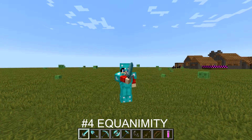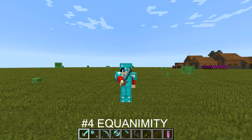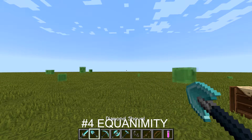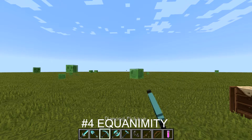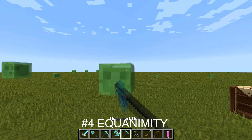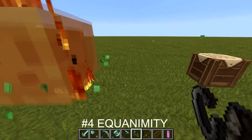Coming in at the number four spot is Aqua Immunity — I can't really say it, I'll pop the name up on the screen. But this texture pack is amazing. I was debating on switching to this overall. I definitely recommend you guys try it out and play some PvP with it, and even build some blocks with it because it's really cool. It works great in creative and even in survival — it's a really nice texture pack overall.